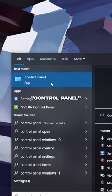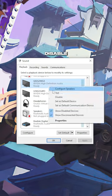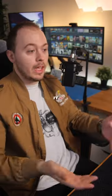Go to your search bar and type in Control Panel. Click on Hardware and Sound, click on Sound, then in the Playback and Recording tabs, disable anything you do not need. That's literally it. Your game should load up now.